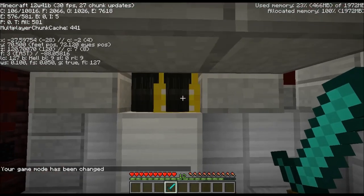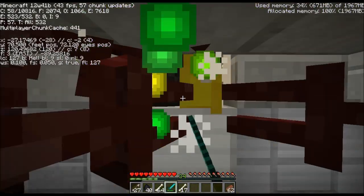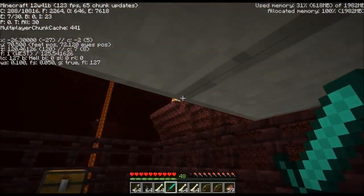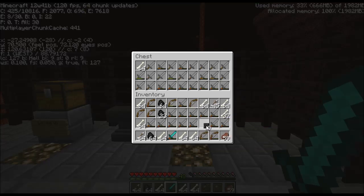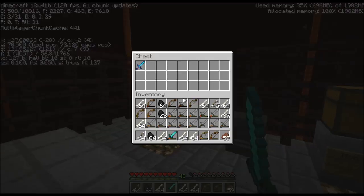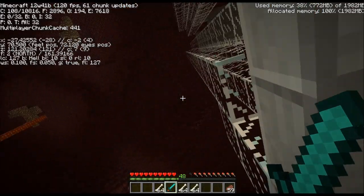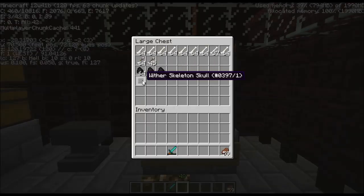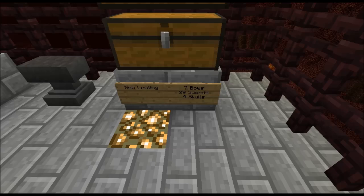Let's get started. I may just stand back just in case. Got a ghast trying to kill me. That unfortunately is already full, but we got nine skulls and then all these guys. So this is with non-looting. Just going to throw everything in this chest. Non-looting: we got nine skulls. Plus we got seven bows and 39 swords.